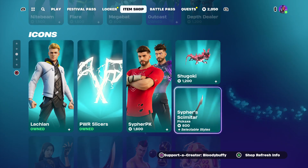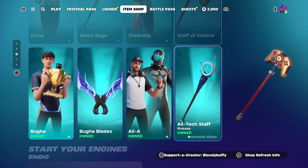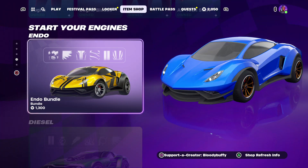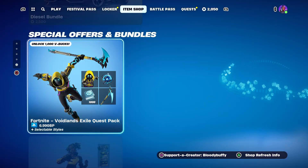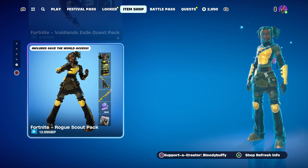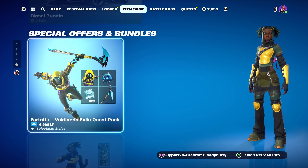The Icon skins are still here — of course we went through that the other day. Yes, there's a new Car Jax Diesel Bundle, the Void and Exile Quest Pack, and the Rogue Scout Pack.